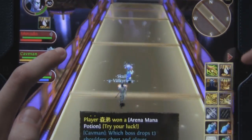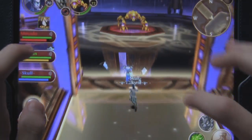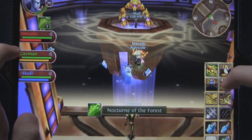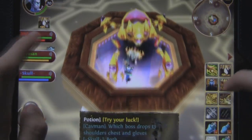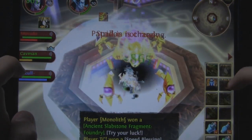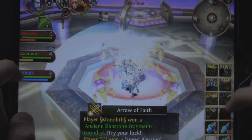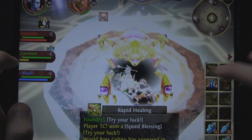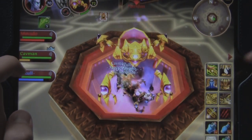So the boss that we faced here is Potridan — I don't really know how to pronounce the name. Basically what you do for this boss is you all run to the middle and just DPS the entire time. And this is an extremely easy boss for monks and tanks. For mages and DPS, they're going to be the ones doing the main stuff here. You don't really have to heal that much, and you don't really have to tank that much.